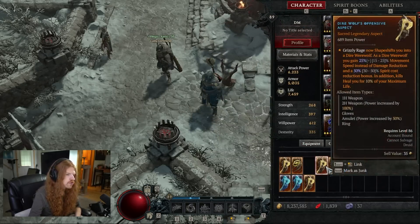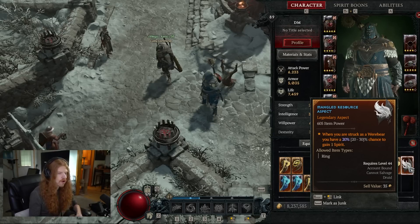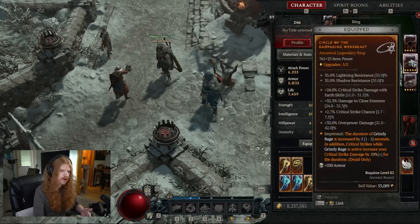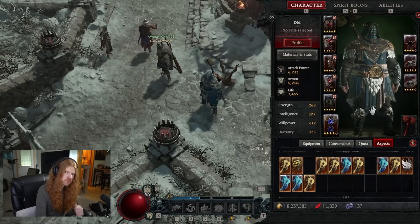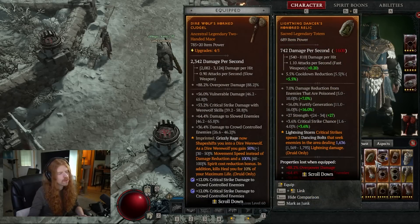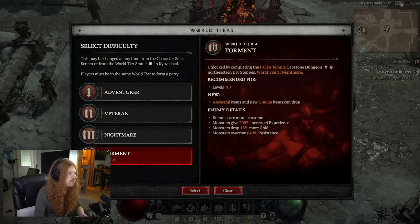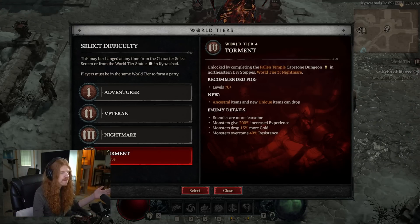At this point you have a tough decision: do you use some of the aspects you saved on your newly acquired upgrades, or do you wait a bit in tier three until you get a really good sacred item drop? My argument would be that if you have any mid-tier aspects, just throw them in. Anything that's a perfect roll on game-changing build items — for instance the duration of Grizzly Rage for a druid werewolf build — be very careful with those until you have a genuinely good item. When do you use aspects? My answer is: when you need the spike of power to beat whatever content you're working on.